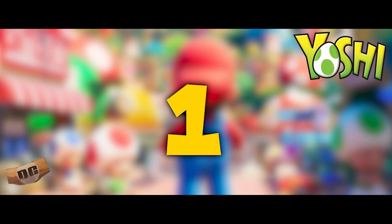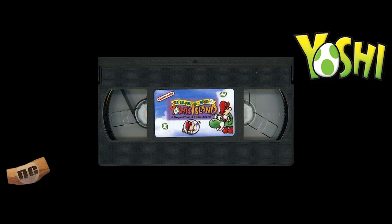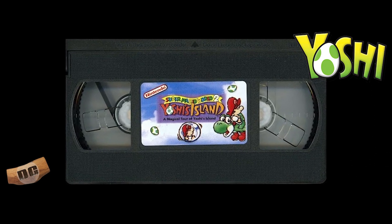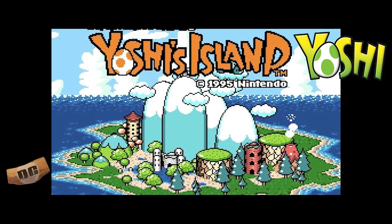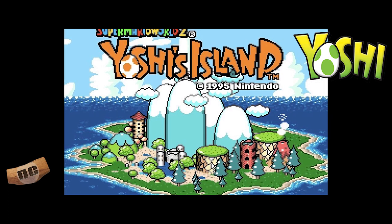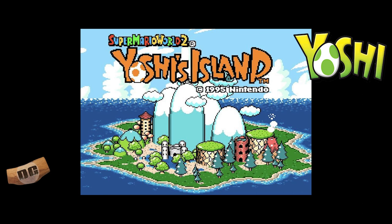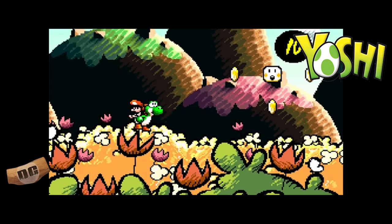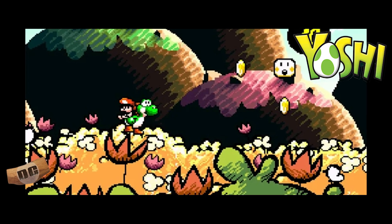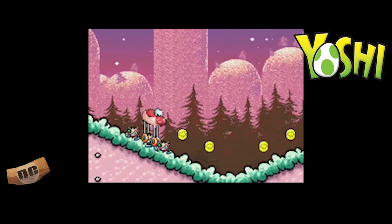And number one: Yoshi's Island, Super Mario World 2. I had a VHS tape on the making of this game like a year before it came out — Nintendo pushed this hard. At the time I was like, this is stupid, just make another Mario game, and then I played it and I loved it. This was originally released for the Super Nintendo Entertainment System in 1995. Yoshi's Island is widely regarded as one of the best platformers of all time, featuring Yoshi as the main character with unique mechanics like transforming into different vehicles and manipulating the environment.